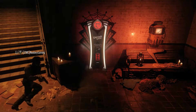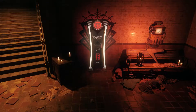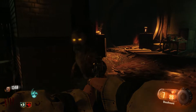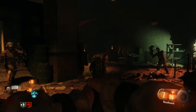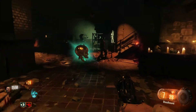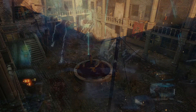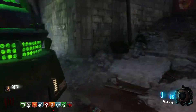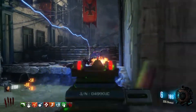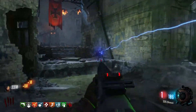Black Ops 3 didn't mess around too much with the perk system, only introducing one perk called Widow's Wine. The main ability of Widow's Wine was that when a player got hit it would create a spider web and ensnare zombies, making them slower and thus making it easier to get away and survive. From World at War to Black Ops 3 you can see how important perks were to a player's survival — it was one of the few key things to help aid a player from starting with nothing to gaining four perks and becoming a zombie slayer.